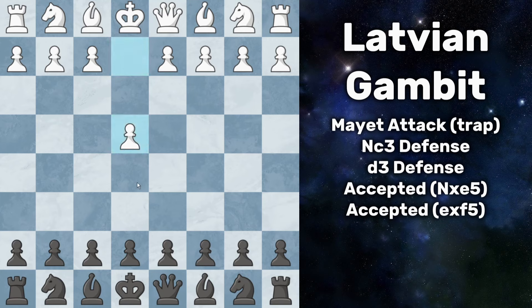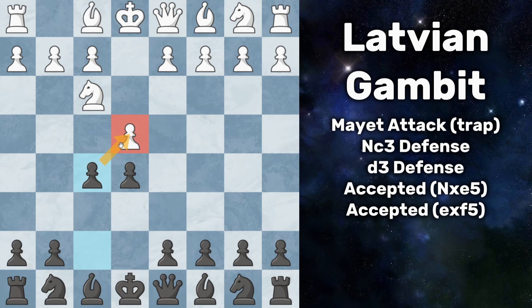Welcome to your beginner guide on playing the Latvian Gambit. This comes after white goes pawn to e4, you respond pawn to e5, white now plays knight out to attack your pawn, but here you play the crazy move pawn to f5, immediately counter attacking them.